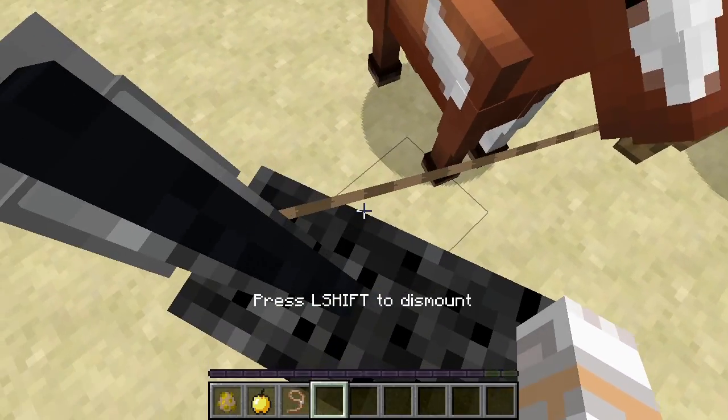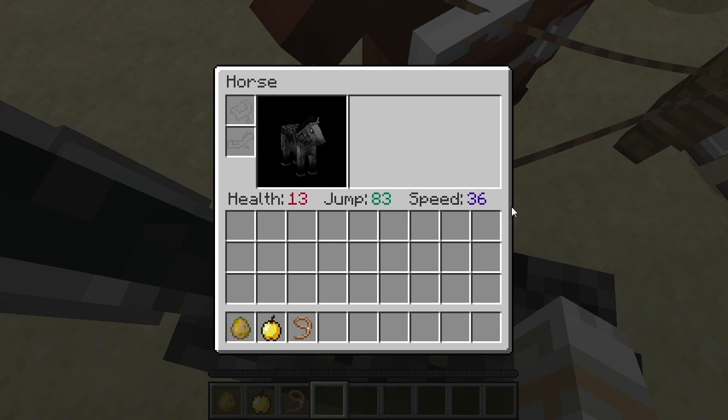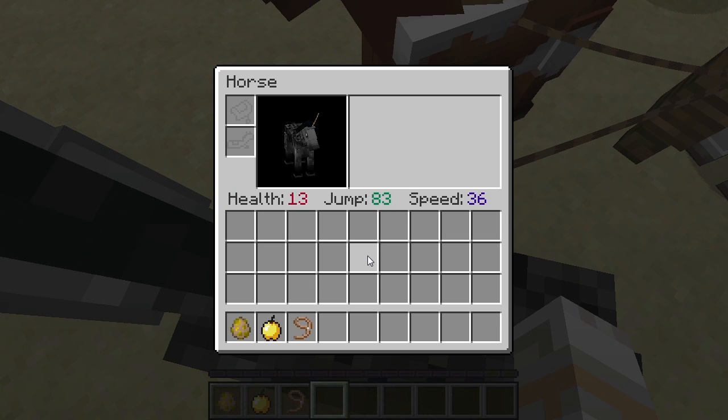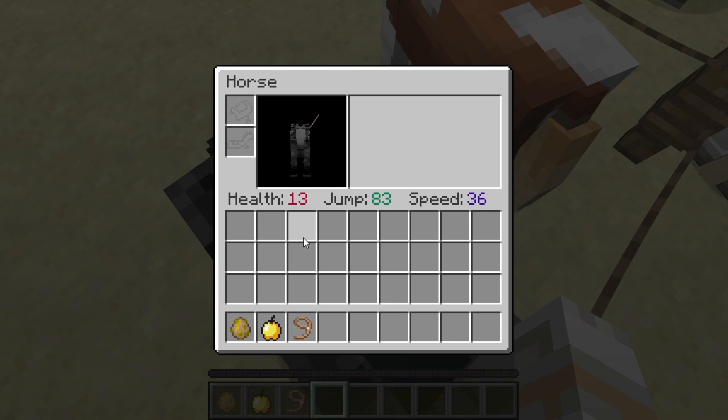You have to tame them first so you can access the inventory screen. In there you see percentage values that tell you how good this horse is compared to what a horse could have. A value of 0 means it has the lowest possible value for a category and 100 the highest possible value.